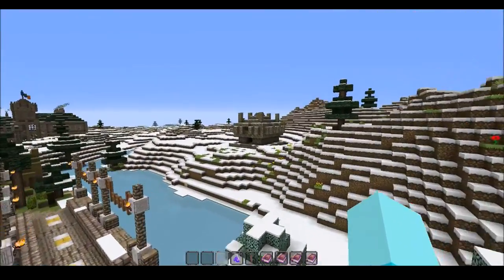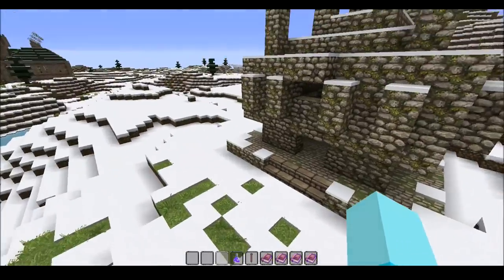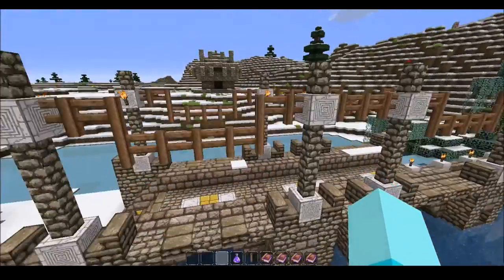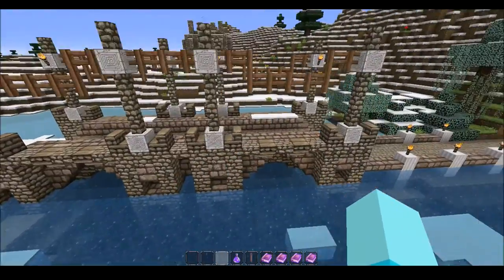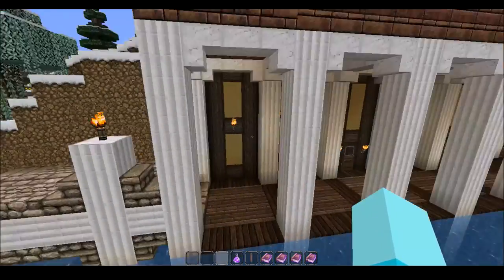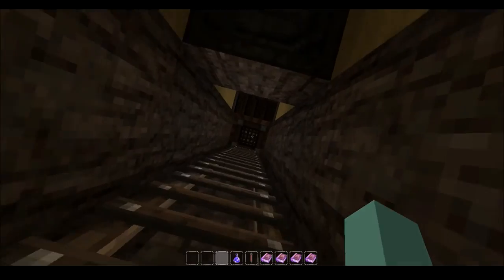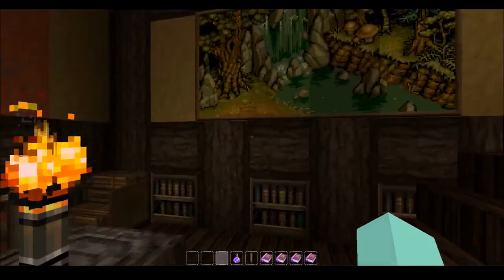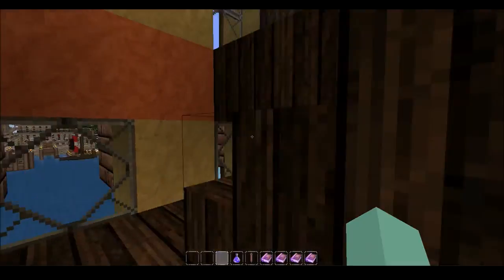I just want to point out this jungle temple spawned in the middle of a snow biome, which is very good. Very happy about that - it actually does look kind of cool there. Anyways, I made this big path, and I also made like these little hermit huts. I think they're actually pretty cozy little hermit huts.